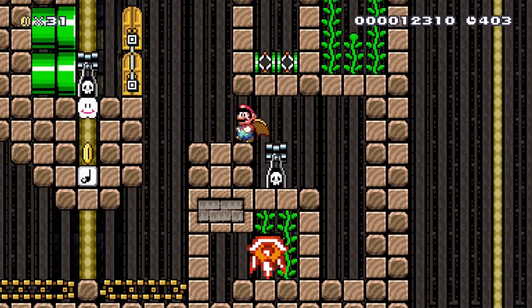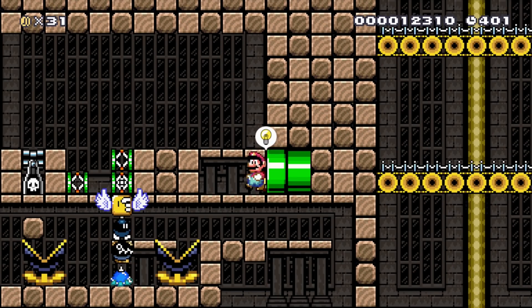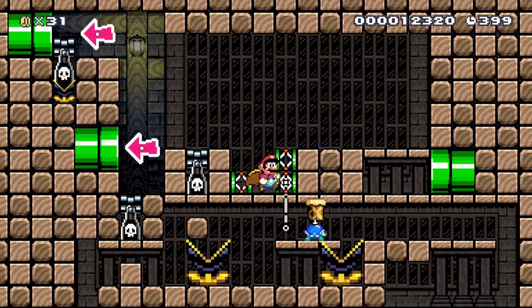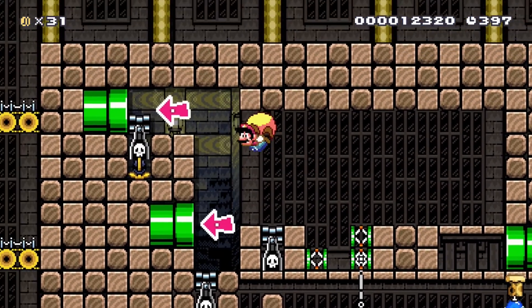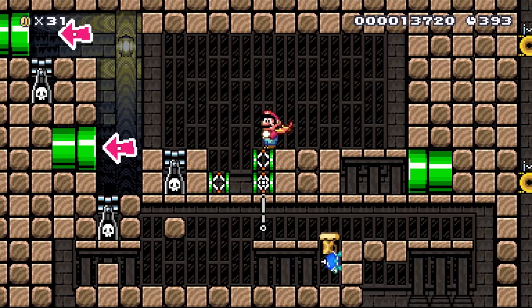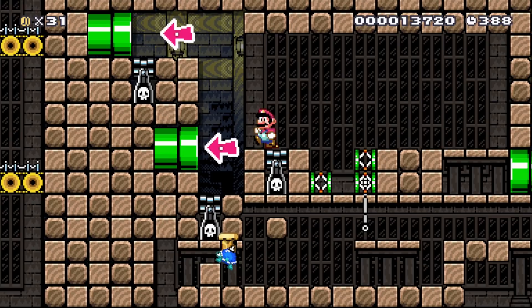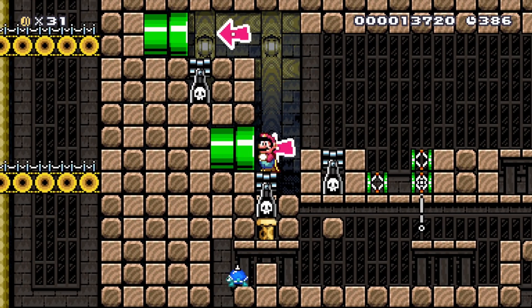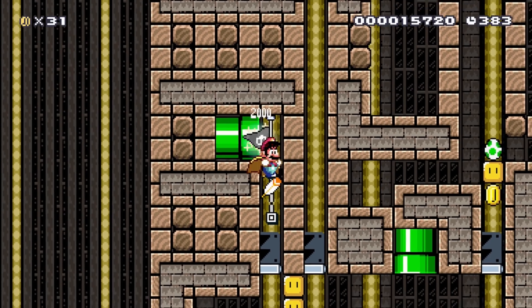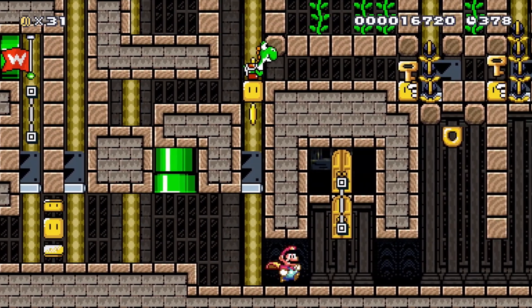That giant spiny is going to activate a P-switch, and we can come over here and go into this pipe. We're back to this section once again. While the spike top is to the right side and off the screen, we're going to do another dive bomb to kill off the munchers. Now he boosts up this bill blaster, allowing us to go back through the pipe. And there we have it — we have the first checkpoint.